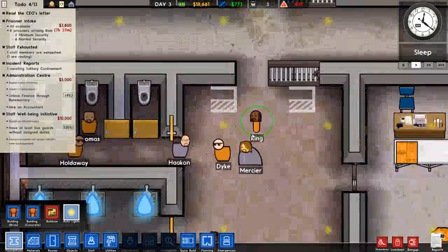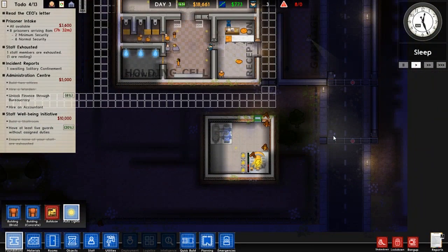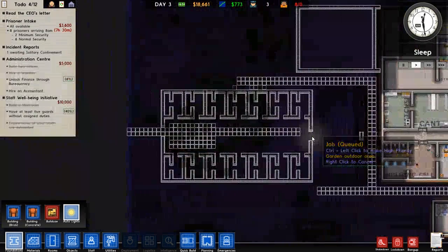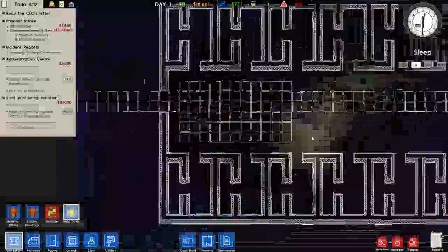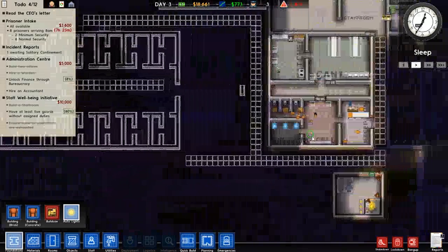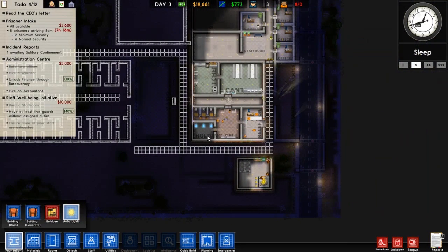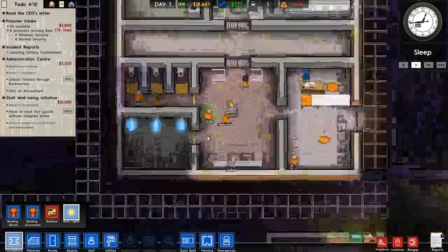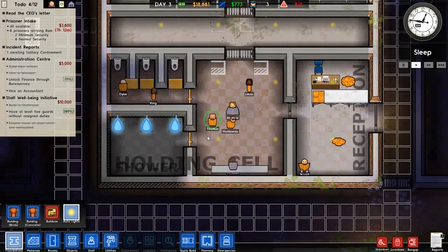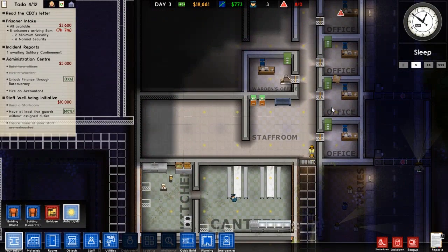Look at this, look at it. Alright, so 18,000 — do we have 18,000? I went ahead and planned out the cells I wanted to do. I think with 18,000 we could probably get it done, but I don't want to chance it. Now we got this, it's cool.